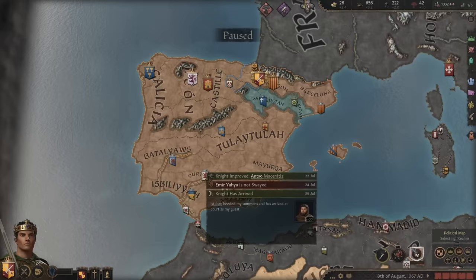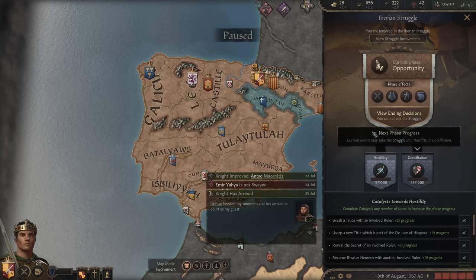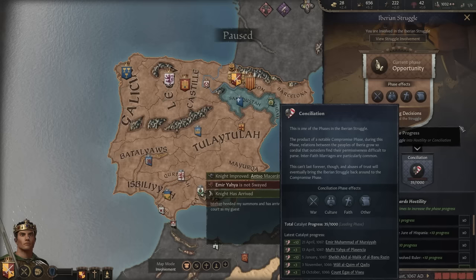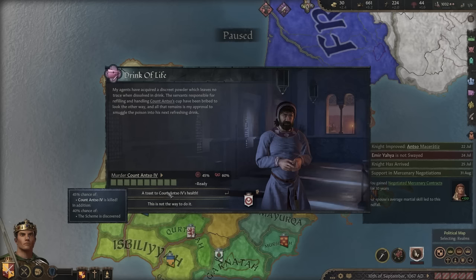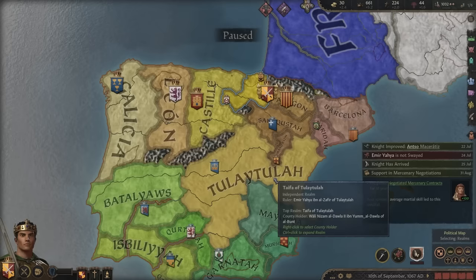So far, not a single war. Keep in mind, this whole mercenary strategy goes out the window as soon as we exit the opportunity phase and go into either hostility or consolation. We are no longer allowed to help out in wars if we reach consolation. And if we reach hostility, people have no need for petty mercenaries as they are fully adapted to the ways of war.